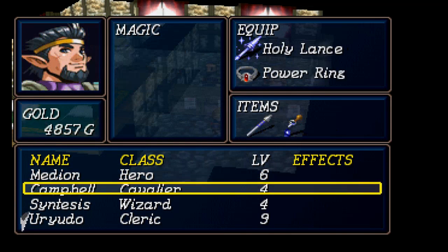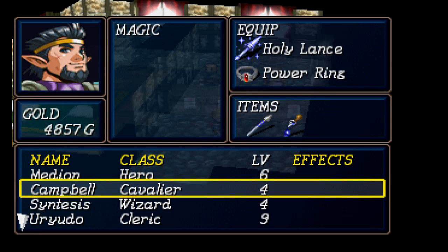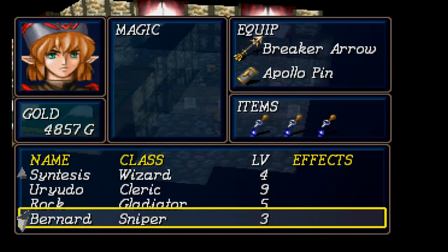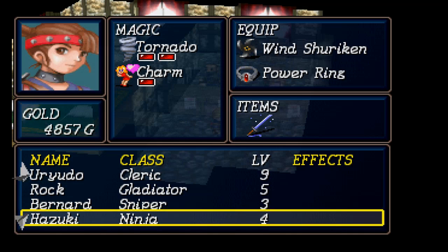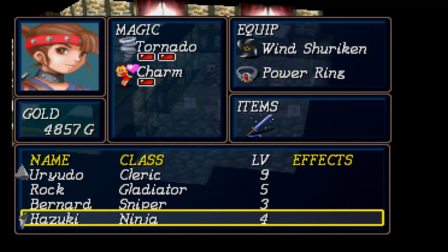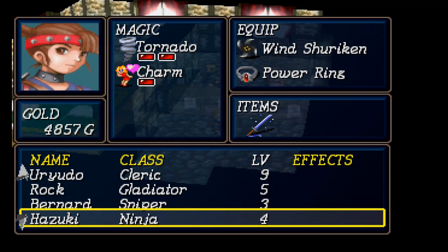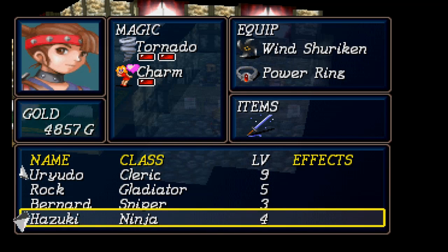I did a couple things here. After I resurrected Hazuki, I sold off her cursed weapon and went with Mithril weapons. In case you're wondering how to do it: if you have the Chaos Ring — the one that nullifies curses — you can't just go to a priest and have the curse removed. You have to unequip the accessory first, and then you can go to the priest and pay. It was 5,700 gold, which is a lot of money, to remove a cursed weapon.